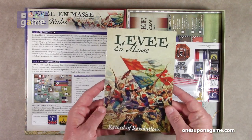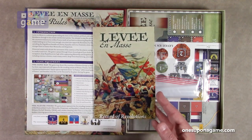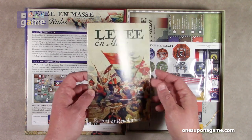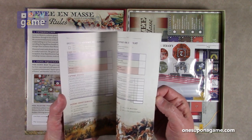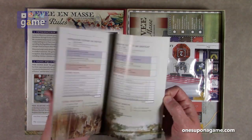They've also included the Levée en Masse Record of Revolutions. This is a little booklet — they've been including a little pad that lets you tear off a sheet and record your stuff, and now you've got this little journal where you can just start logging your plays in it. So it's play record sheets with player name, date — very neat.